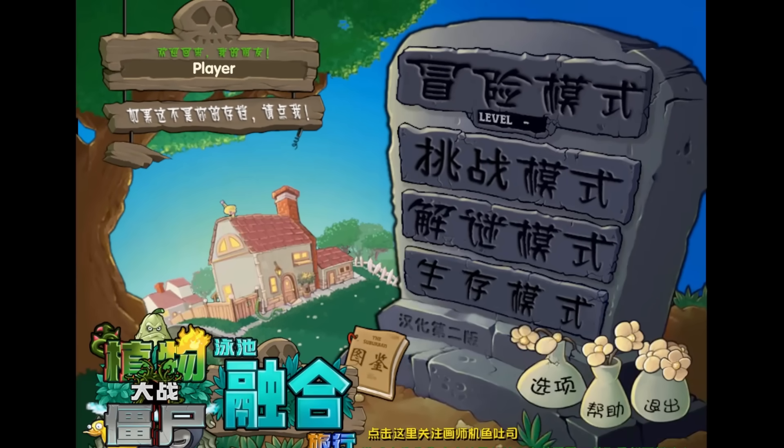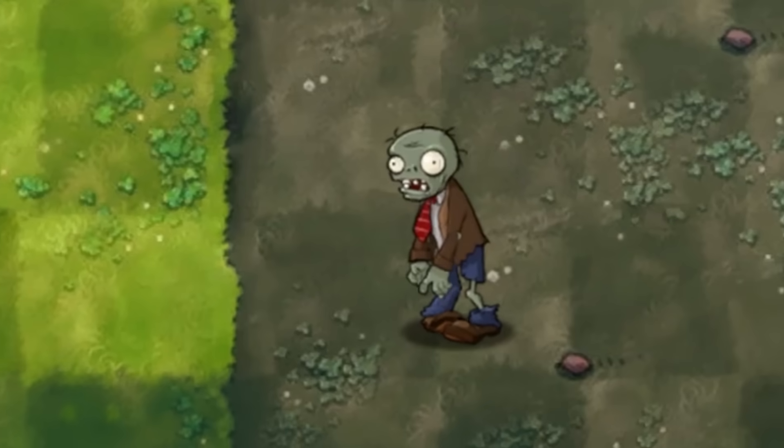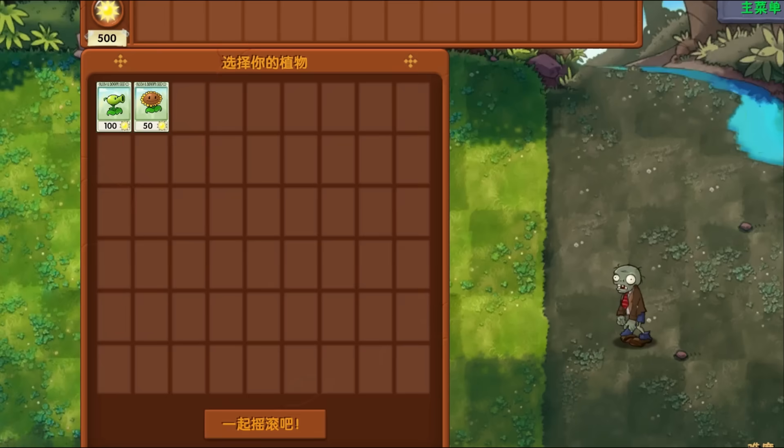This mod has been heavily requested. Today we're starting a new chapter and playing Plants vs Zombies Fusion Mode. Let's jump straight into this. First level — I have no idea what we're doing. We're starting things off with a regular zombie, which is quite nice. We only have two plants to work with for now.